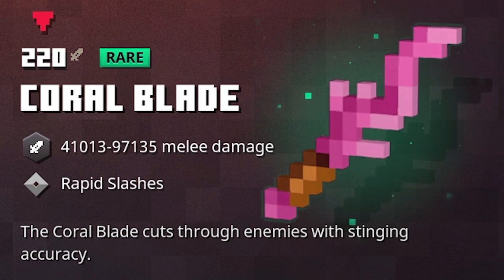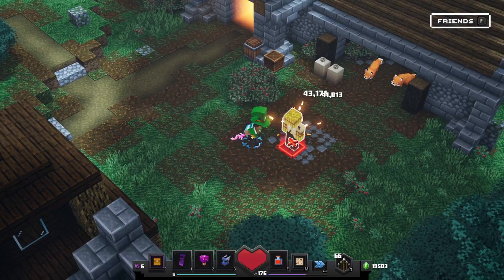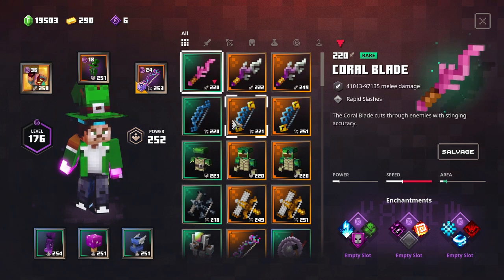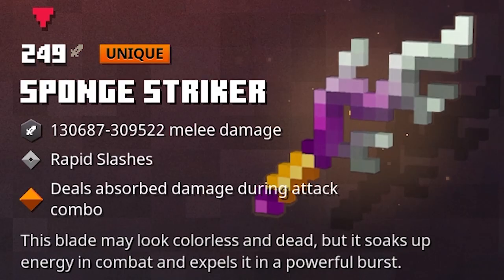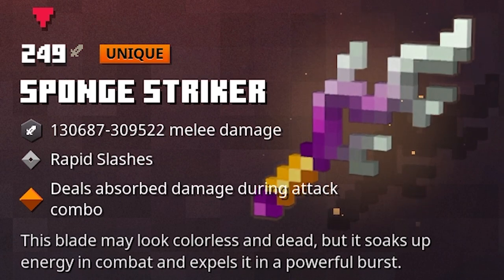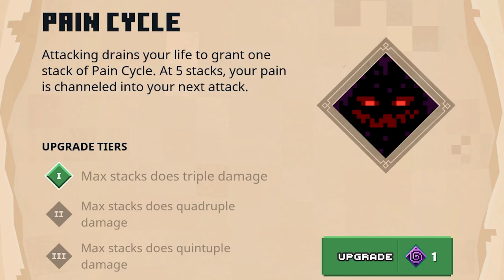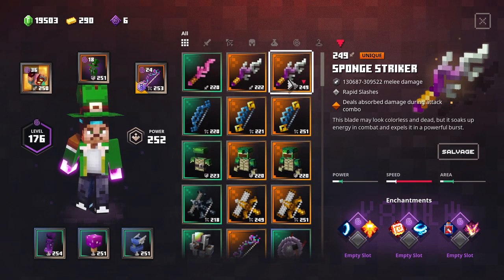So the Coral Blade is the common or rare variant of the Sponge Striker. This one is already pretty cool — it has the rapid slashes built in. You can tell that the attack speed is pretty awesome on this blade, and it can deal a lot of damage. But of course you want to have some enchantments on it to make it more interesting. But let's talk about the unique variant, the Sponge Striker. This one also has the 'deals absorbed damage during an attack combo' enchantment built in. Seriously, this is what makes this weapon so powerful, because it's currently extremely broken, especially if you combine it with things like the pain cycle. Attacking drains your life to grant one stack of pain cycle, and at five stacks your pain is channeled into your next attack, dealing even more damage. You will be able to stack quintuple damage on the maximum tier, and even without that it will already deal tons and tons of damage.